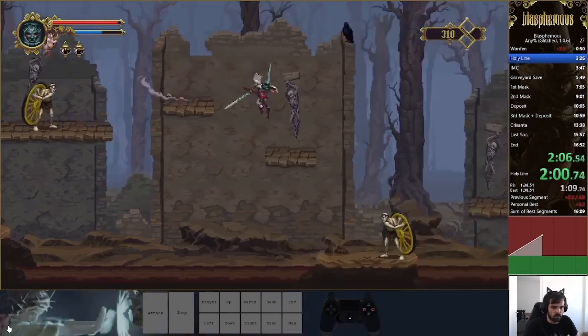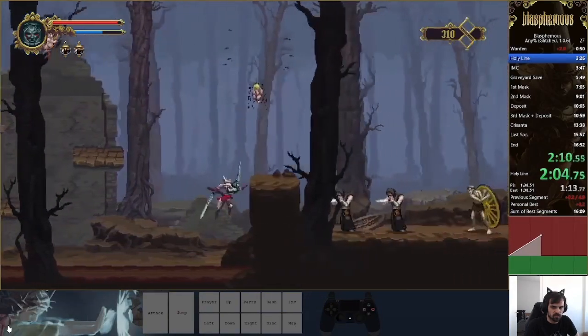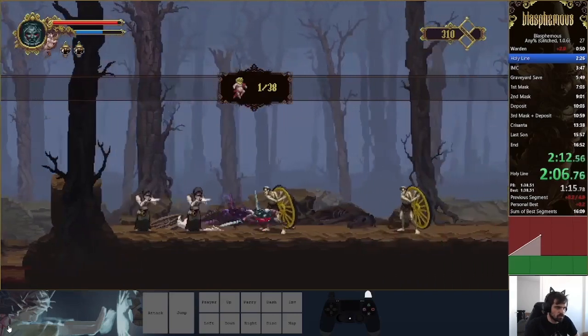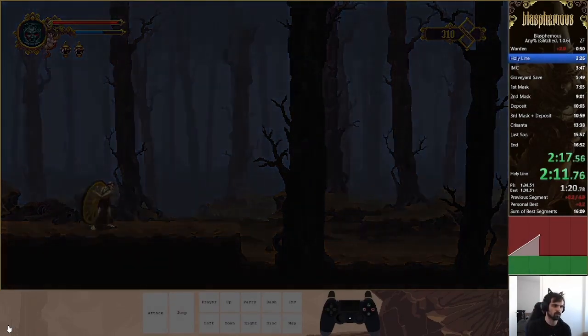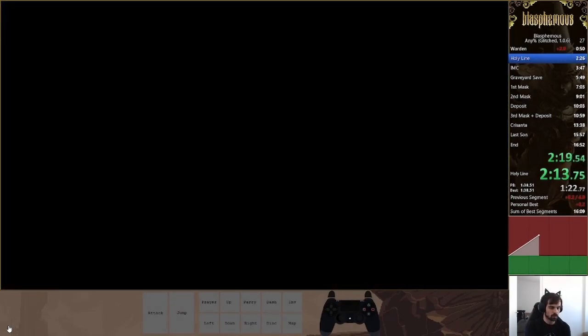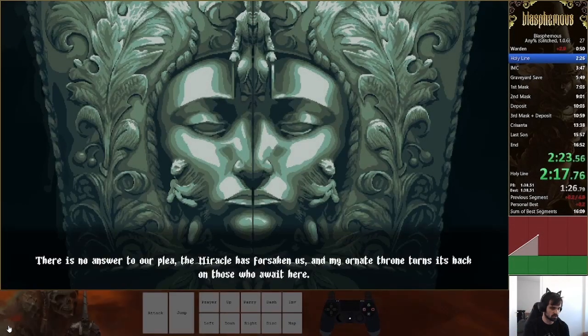It's just regular holy line movement with some optimization — making sure you don't miss jumps, hitting as few enemies as possible. This was a small mistake: I should have air impulse off the Cherub so I wouldn't have grabbed the thing. Also, this is version 1.0.6, so you cannot skip this cutscene — it is mandatory, there is nothing you can do about it.